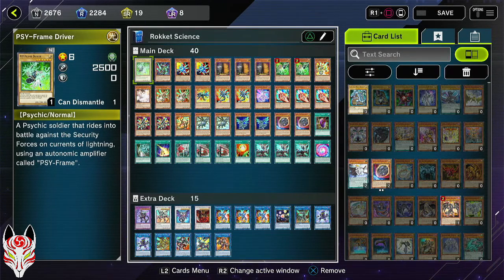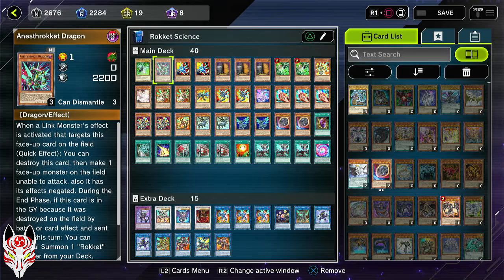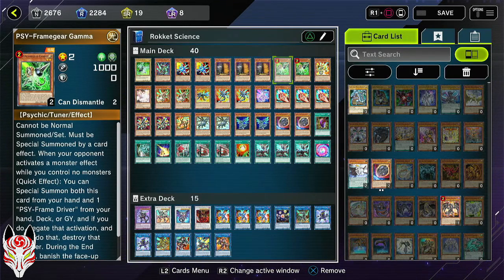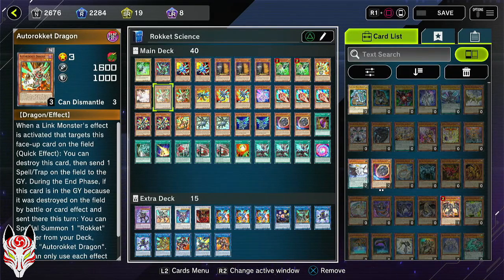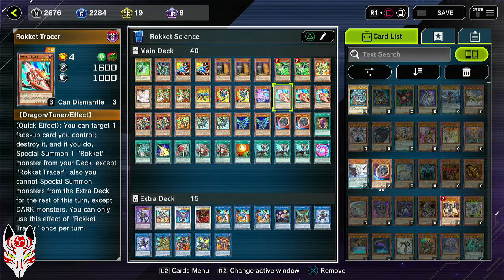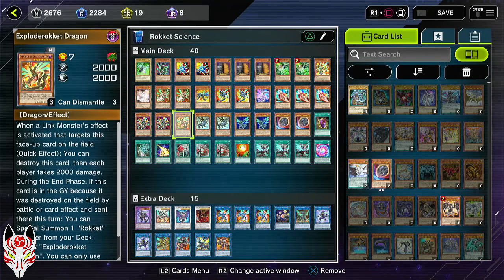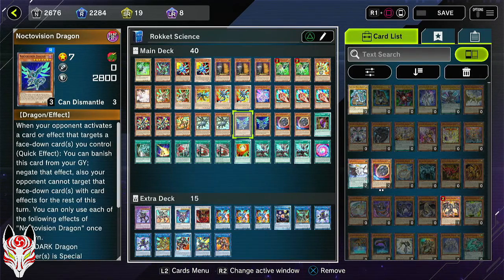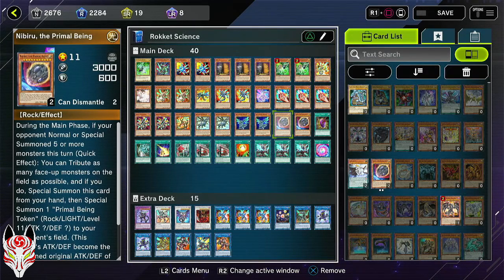We have one Side Frame Driver, one Anus Rocket Dragon, two Rocket Synchron, three Maxx C, two Side Frame Gear Gamma, one Shell Rocket Dragon, one Ash Blossom, two Auto Rocket Dragon, one Magna Rocket Dragon, two Metal Rocket Dragon, one Silver Rocket Dragon, three Rocket Tracer, two Rocket Recharger, one Exploder Rocket Dragon, two Absorouter Dragon, two Noctovision Dragon, two Nibiru.